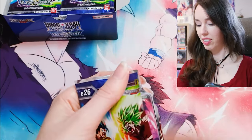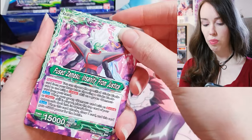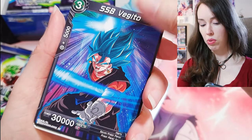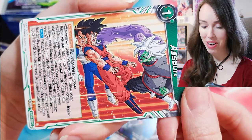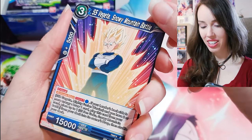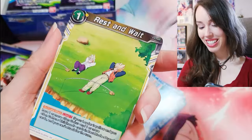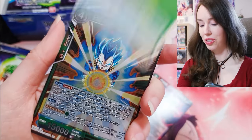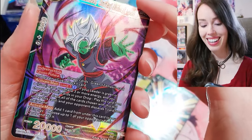I'll go a little bit slower in the beginning just because this is a new set and I want to take in all of the beauty. Oh okay — Hellfighter 17, chilly. Oh, SS Blue Vegito — wow, that is sick, I love that so much! SS Vegeta — Vegeta again. Oh, practicing fusion and Vegeta's like 'no, I don't want to fuse with you.' Frieza — oh, rest and wait! I love that moment so much.